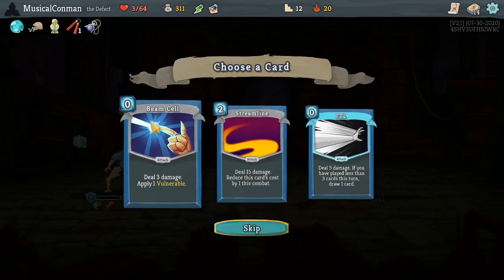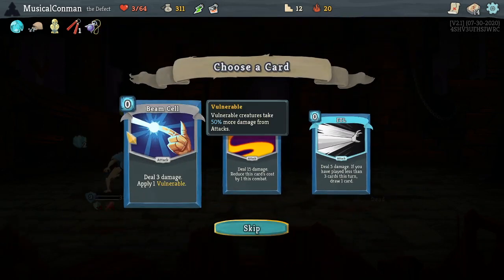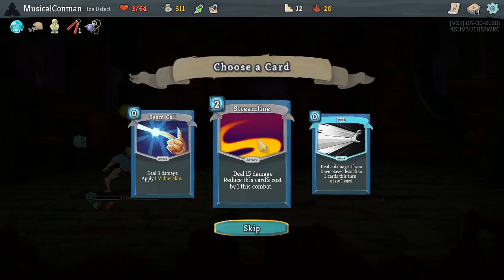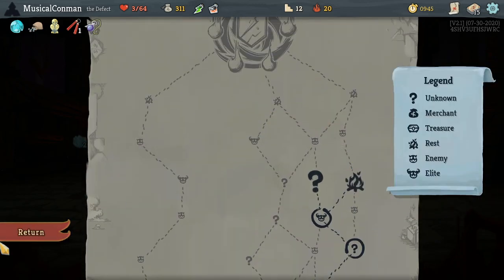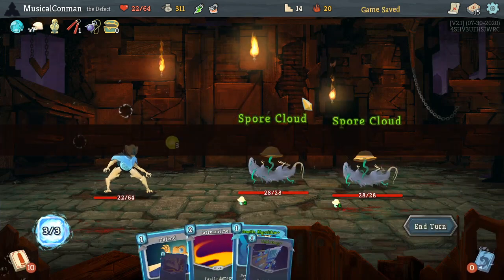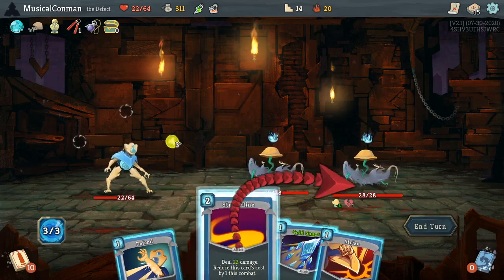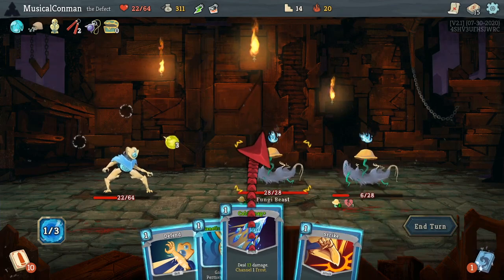Tiny Chest, Flex Potion. Do we need a Streamline? We might need a Streamline just to hit this thing harder. Take a Beam Cell — we just kind of need a big source of damage in our deck. Tiny Chest, more Treasure. I'll give it a chance. Heal me up. Alright, well that's a nice Streamline. We can do a Genetic Algorithm later, right? Yeah, should be no issue.